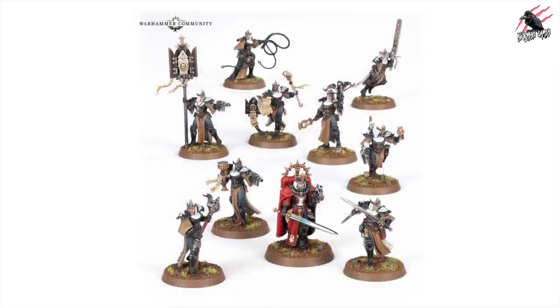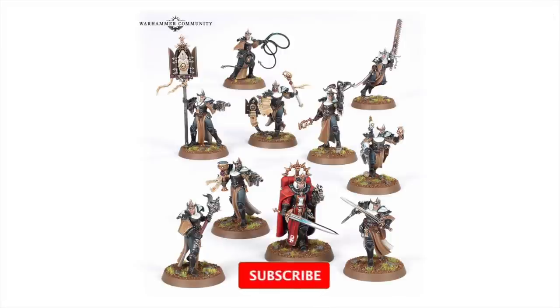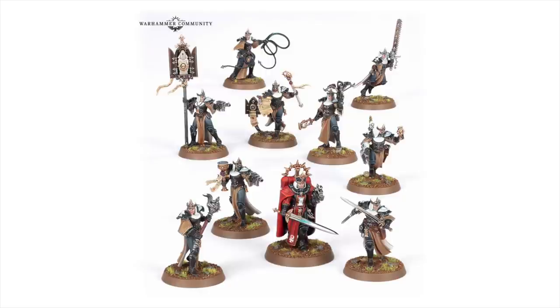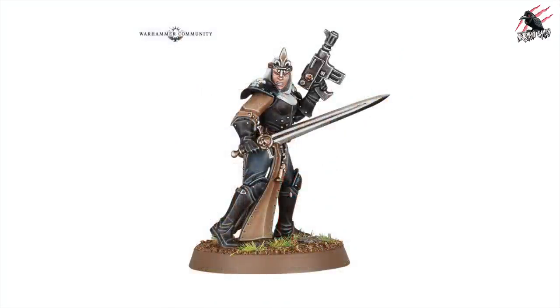Now let's have a look at the two kill teams that are going to be included. We've got the brand new Adepta Sororitas Novitiates, and they're going to go up against the Tau Pathfinders. The Tau Pathfinders are a set that have existed for a while, but there is an upgrade sprue for those. Let's focus on the Adepta Sororitas Novitiates first and have a really good look at the sprue images that were put up on the Warhammer Community site — the models themselves look fantastic.